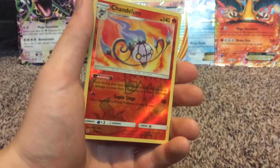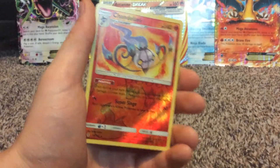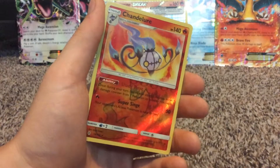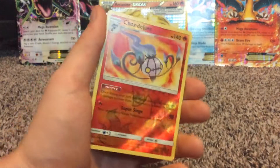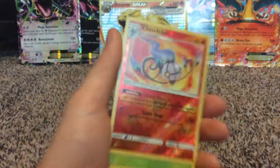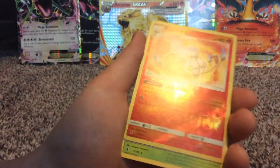Reverse rare — yeah, reverse rare Chandelure! I believe that actually comes in a holo form, so this is technically a reverse holo Chandelure. That's already a great card for this pack. So even if I don't get anything else, it's already a pretty good pack.